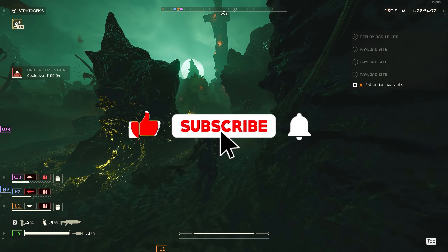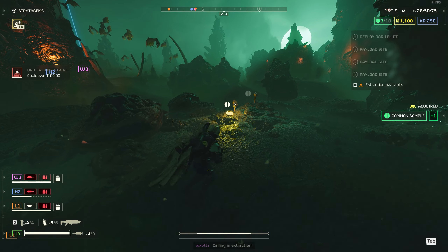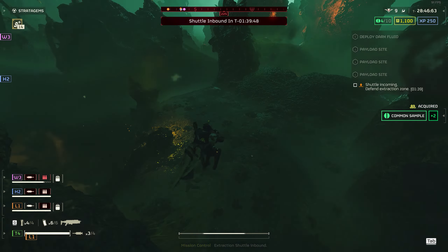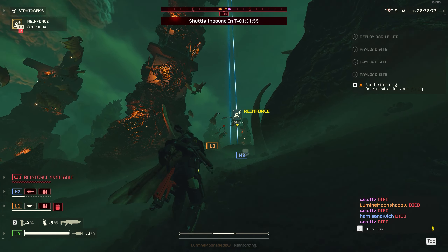What is up people, this is your brother on Democracy from the Pre-Sequel channel. In this video I wanted to give you guys a quick tip on how to protect yourself from the shriekers inside the Deploy Dark Fluid mission. Once you are done with the mission and the extraction becomes available, the whole map gets swarmed with shriekers.